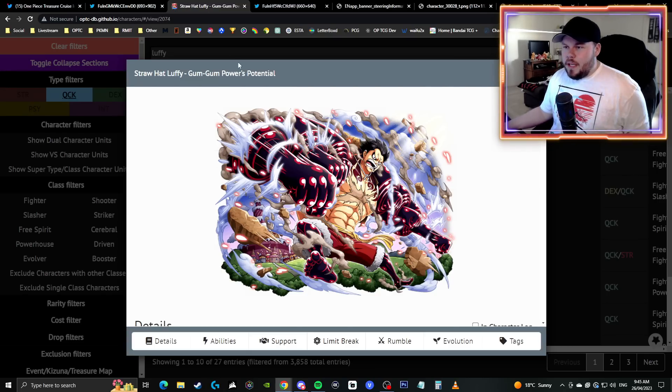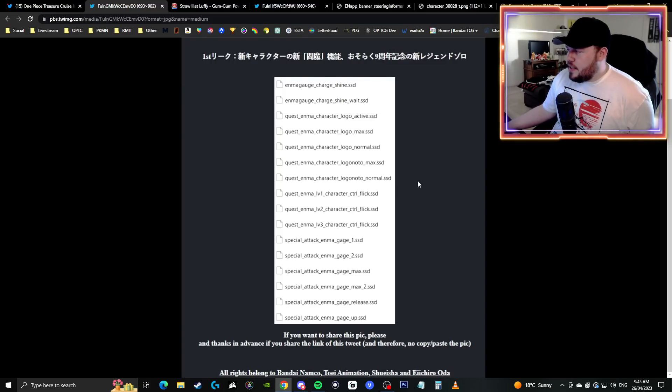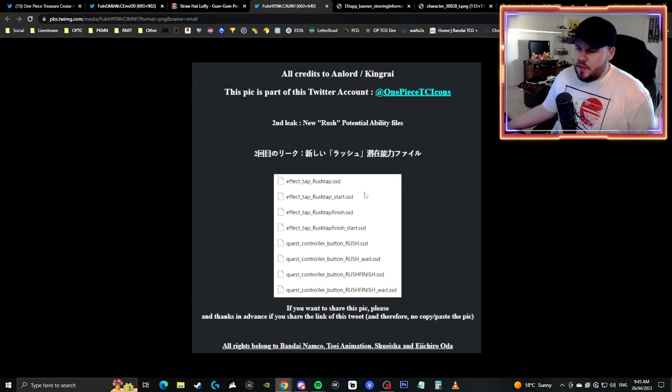I think it would be interesting — Zoro has this unique gauge with his Enma, and depending on what level the Enma gauge you have activated, you can get various beneficial effects ranging from things like being able to bypass defensive effects, which would be absolutely insane. Or potentially this may have something to do with the new rush tap mechanic, though probably not, because we do have confirmation that rush tap is in the game as well.